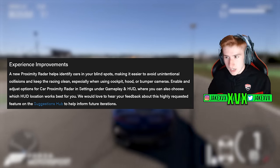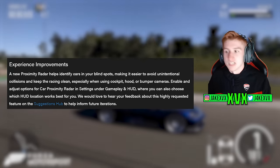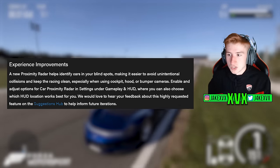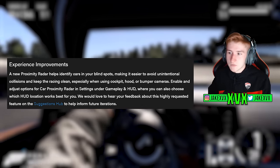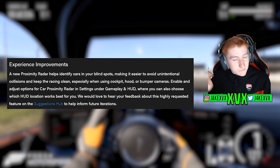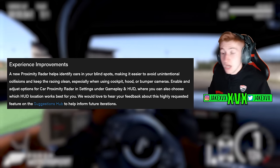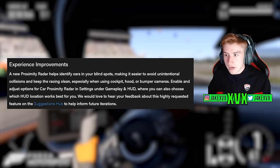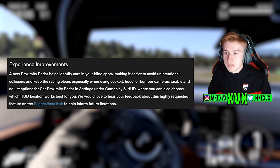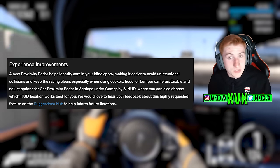A new proximity radar helps identify cars in your blind spots, making it easier to avoid unintentional collisions and keep the racing clean, especially when using cockpit, hood or bumper cameras. This is great to see — it's probably very similar to the Gran Turismo 7 proximity radar. This was the number one most voted feature for this game, and they've gone and added it, which is a fantastic sign that they've listened to the community. You can enable and adjust options for the proximity radar in settings under gameplay and HUD, where you can choose the location that works best for you. They're also requesting feedback on this feature as it was highly requested.